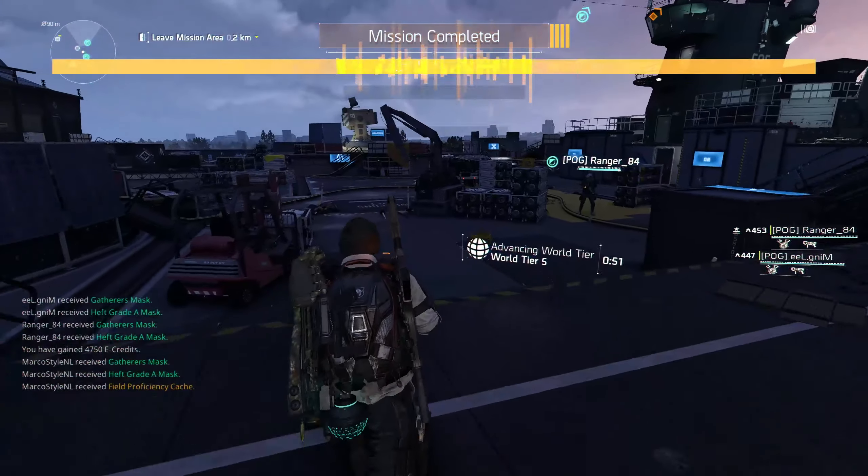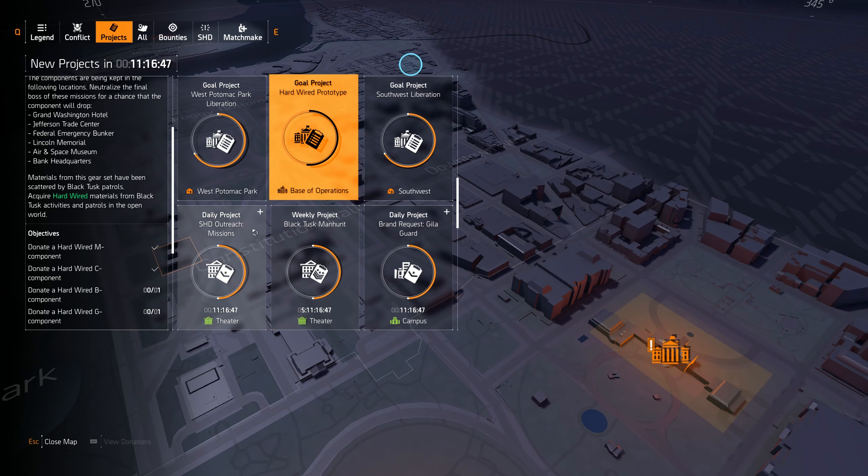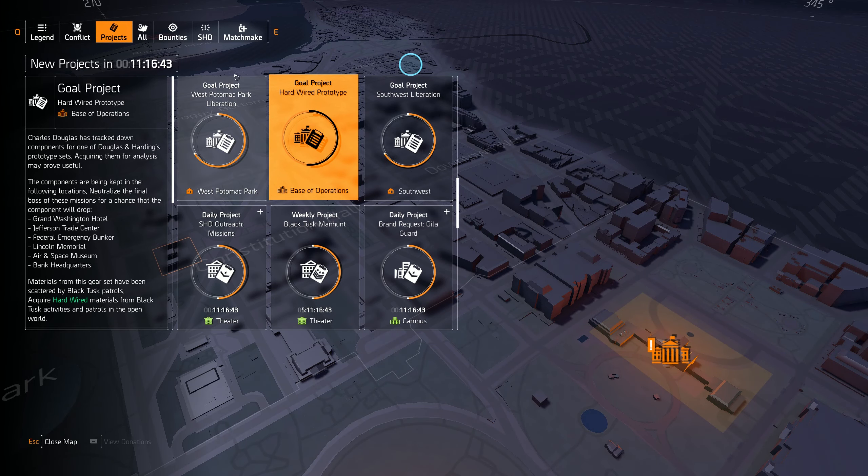Hardwired is one of three gear sets introduced into the game with World Tier 5. And unlike the other two, you cannot actually get this gear set from just farming the Black Tusk. For those that don't know, you get the other two gear sets as drops from farming Black Tusk.